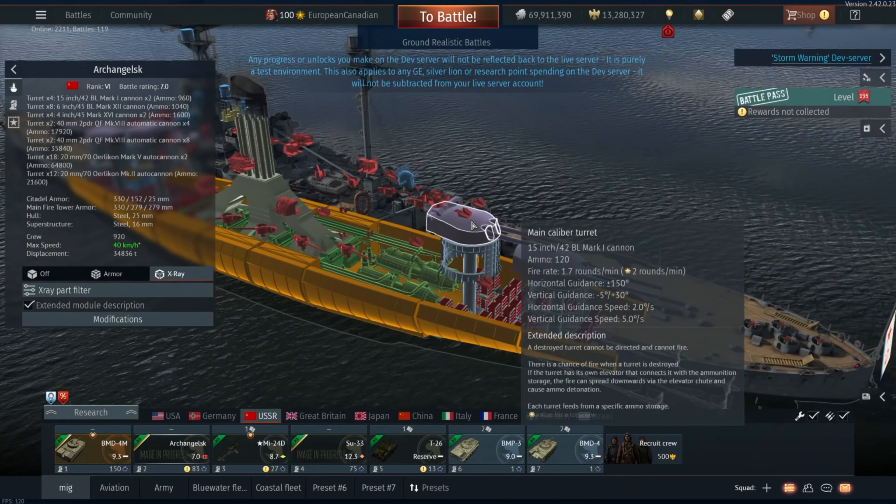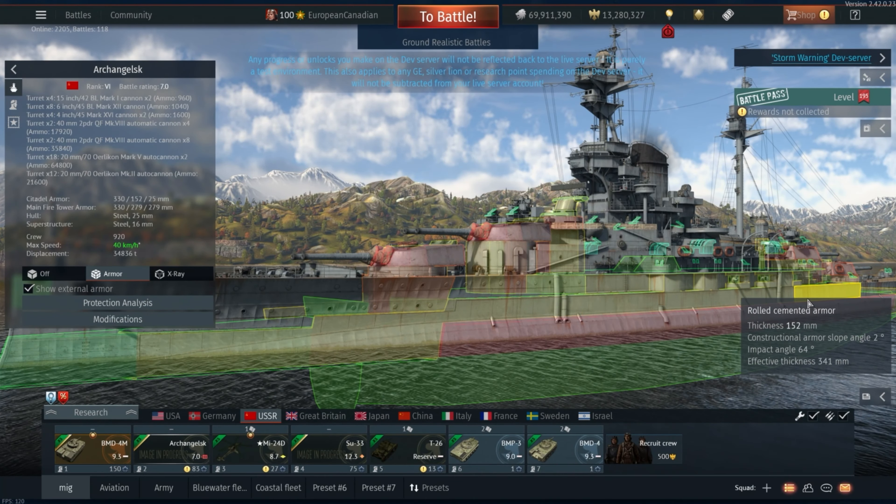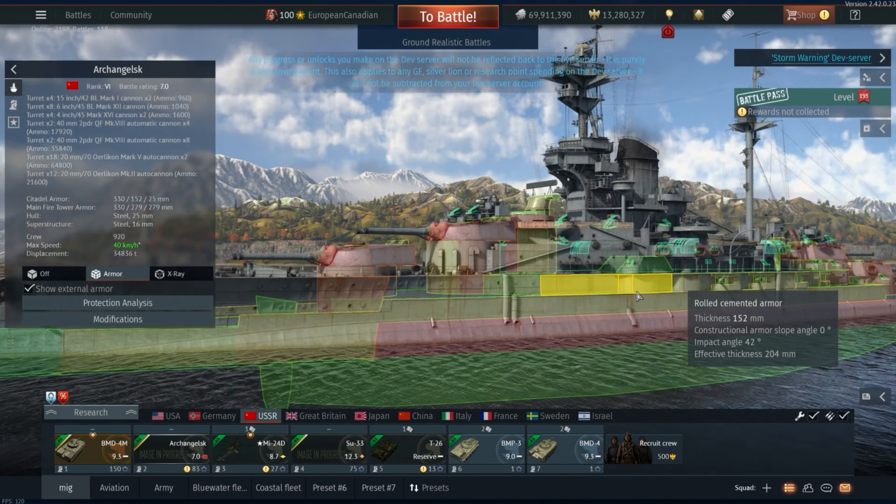Whoever models this stuff does a really lovely job. It's also one of the only machines on the dev server that's new and actually has its armour fully modelled, which is really nice to see. There's 330mm on the front of the turrets, then a 330mm belt all along the sides, 152mm armour here as well, and intricate little pieces of armour throughout. Around the bridge it also has 279mm of armour, and there is additional armour around the engines and ammo rooms too — with lots of curved detail pieces modelled on it.